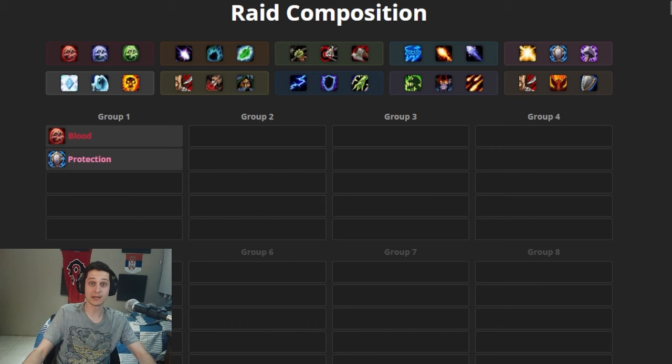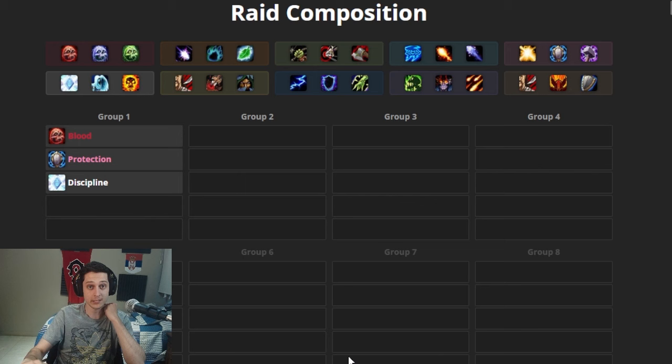Now we're gonna talk about healers — we're gonna need two healers. For some particular fights you may need a third, but that's not common; you can just tell a DPS to change specs if needed. For healers we're gonna need basically a Discipline Priest — this one is mandatory. There is no argument not to take a Discipline Priest. They have the best utility and the best Stamina buff, and buffs are important.